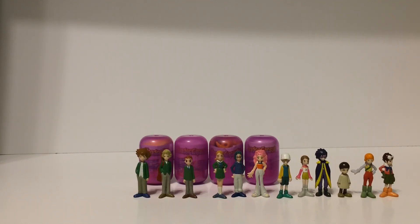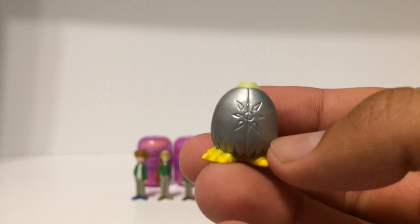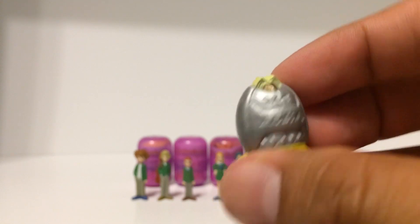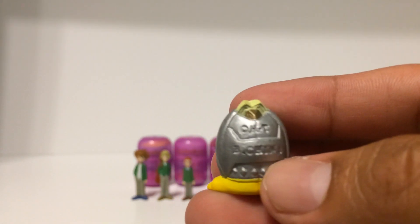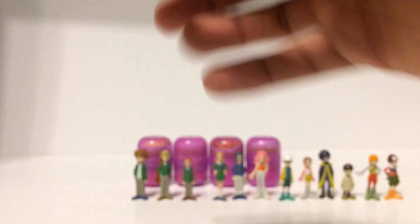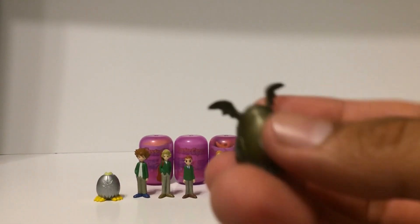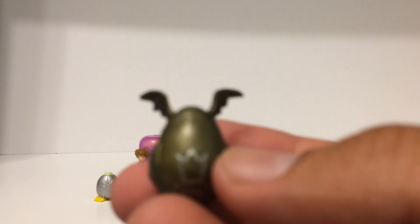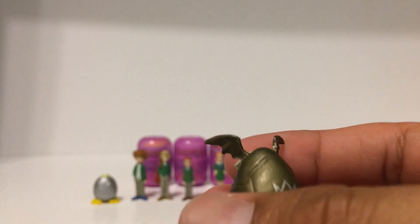They did all eight digi eggs. The only two missing are the golden digi eggs — the Digi Egg of Destiny and the Miracle Digi Egg, which go with Rapidmon and Magnamon. Here we have the Digi Egg of Light — these are really accurate, they have their little symbol in the middle and the colors are really close to how they're supposed to look. And here we have the Digi Egg of Hope.